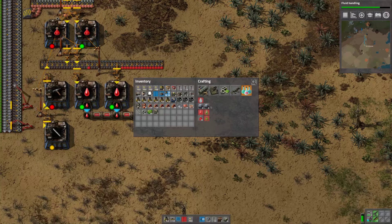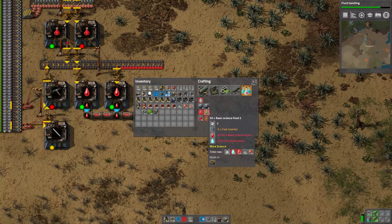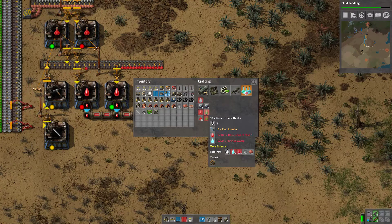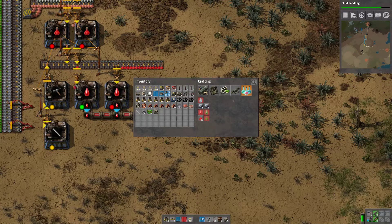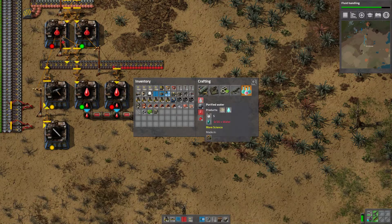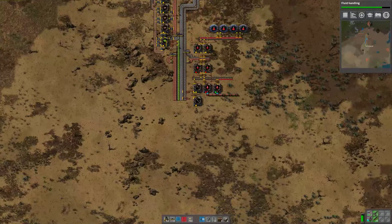We could do various things with it — we could bottle it. Most importantly, how do you make these? We need fast inserters, science fluid, and purified water. And it's made in chemical factories. So the next thing to do is to look at the purified water, because I've got a feeling that is the next issue. Purified water: we need water, we need a chemical plant, and that produces sand as a side product.